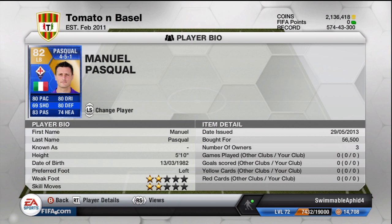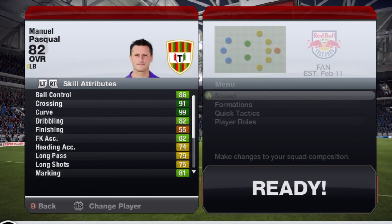Decent stats on his card overall. He's 5'10", so he's not the biggest of guys. He's left-footed of course, which is good for a left-back. 2-star weak foot, 2-star skill moves. I bought him for about 50k.